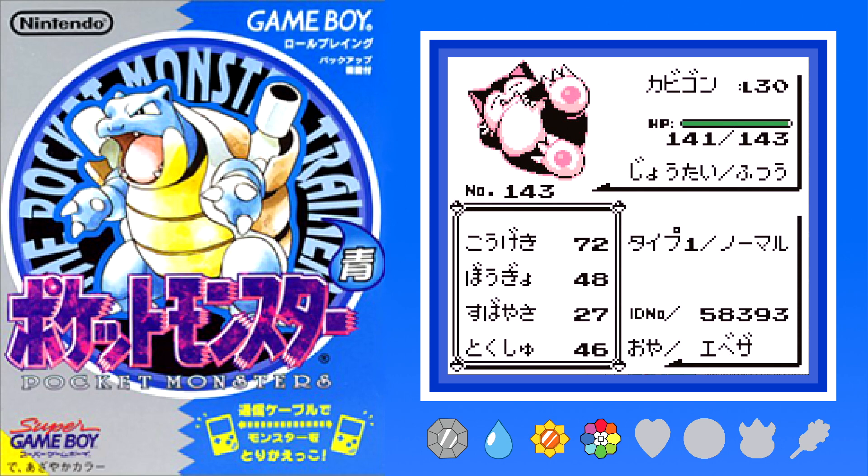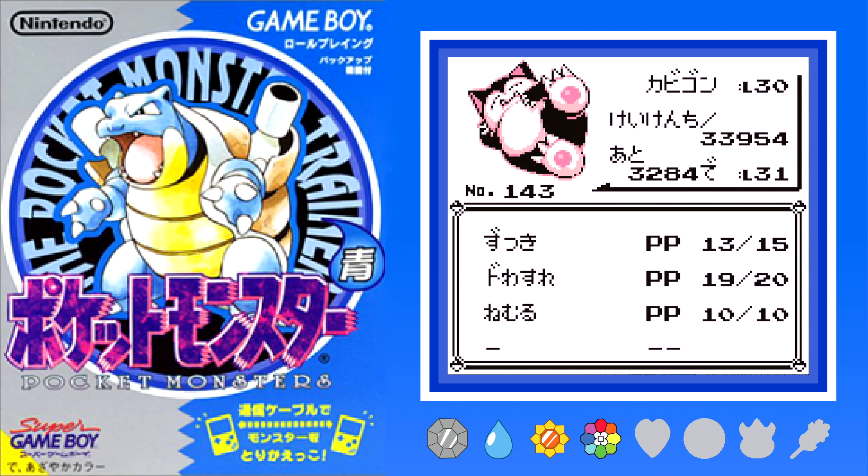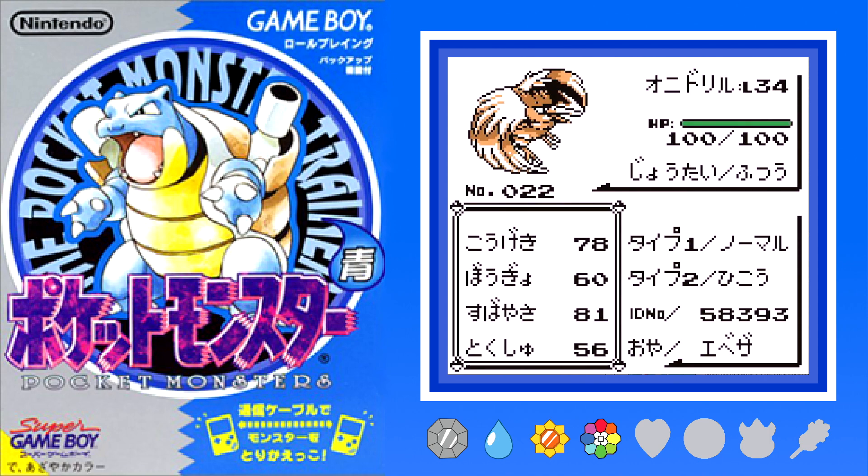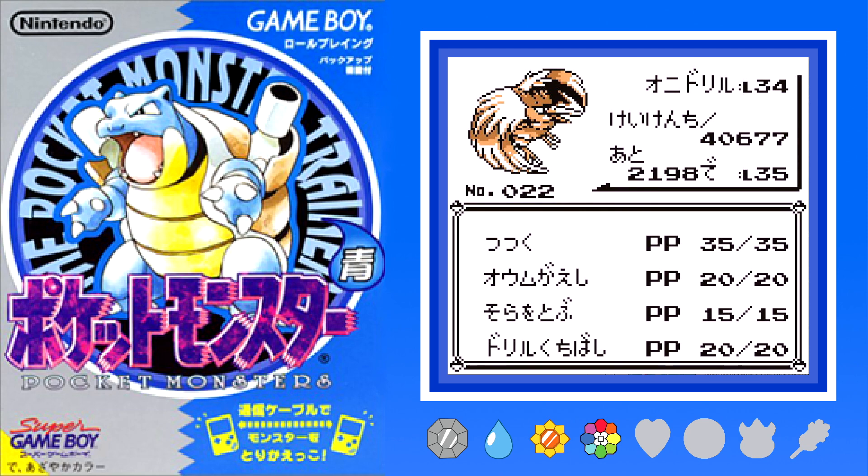Next we have Snorlax, he's level 30, who has Body Slam, something, and Rest - it might even be Amnesia. Next we have Fearow, who has a field move which I'm gonna guess is Fly. We're level 34, so it could be either Peck or Wing Attack. Mirror Move - oh no, this is what I couldn't remember - there's Mirror Move, then Fly, and then something else, maybe Fury Attack.